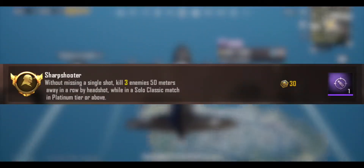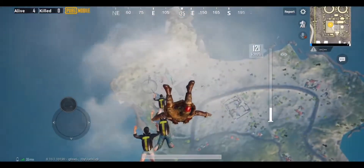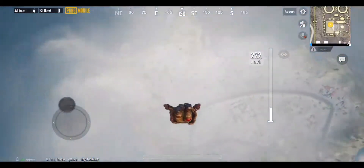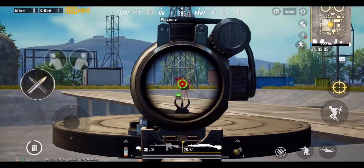One of the easiest ways to get the Sharpshooter badge is to jump at the end of the map. You'll see many offline players over there. Now take a headshot and kill three of them from a distance of 50 meters.